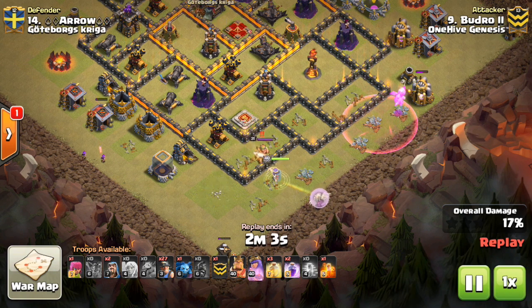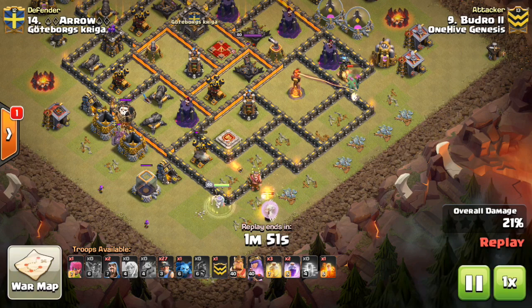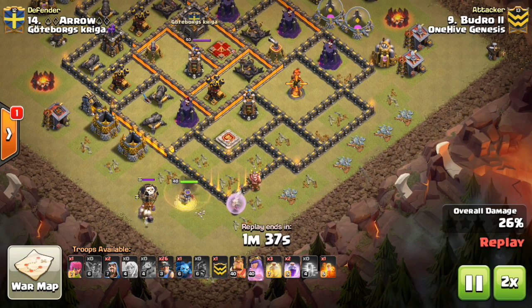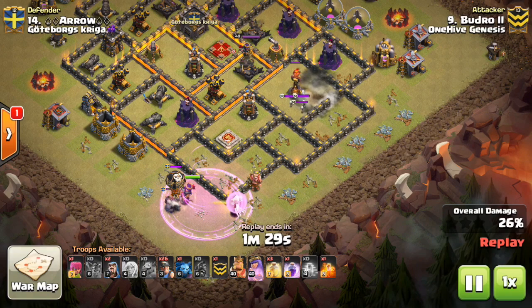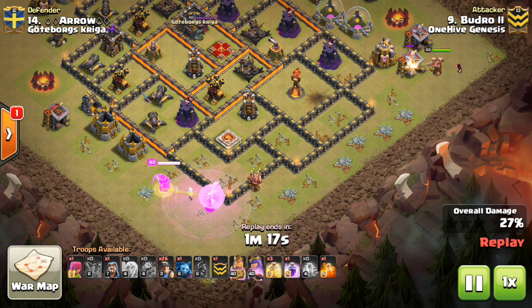We have Boudreaux, who's been a consistent Town Hall 10 force for us the last few weeks in terms of 10v10 triples, getting another one here. I love the Balloons and the Haste, then the Baby Dragon behind. He's funneling the Queen, funneling the King around the outside of the base on the other side, and it allows him to drop a test miner to trigger a giant bomb — which he does — and trigger one of those ground skeletons to let his Queen deal with. He's getting so much value, plus clearing a direct path for his miners to directly target that Inferno Tower.